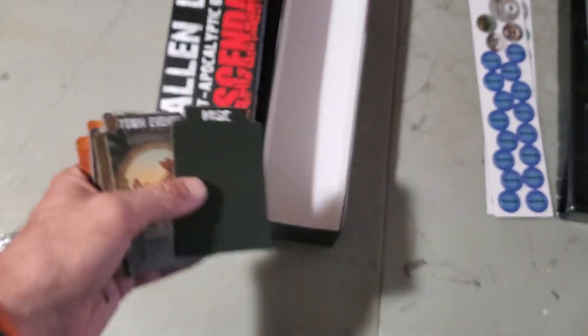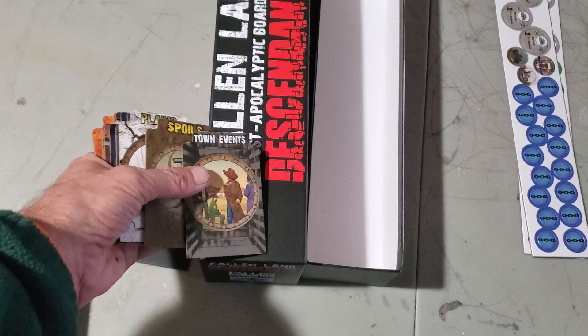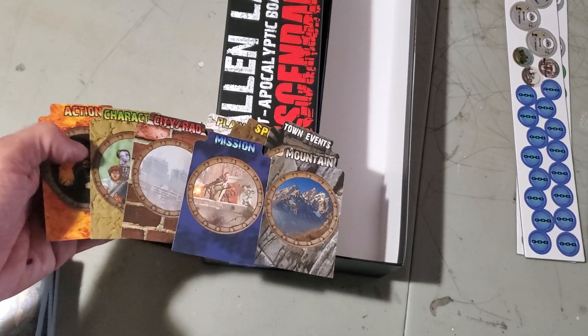Then you get these really nice dividers that you can add. You can line your cards up in that box and then put these dividers in. It's got your town events, spoils, and then all your encounters — planes, mountains, mission cards, everything.